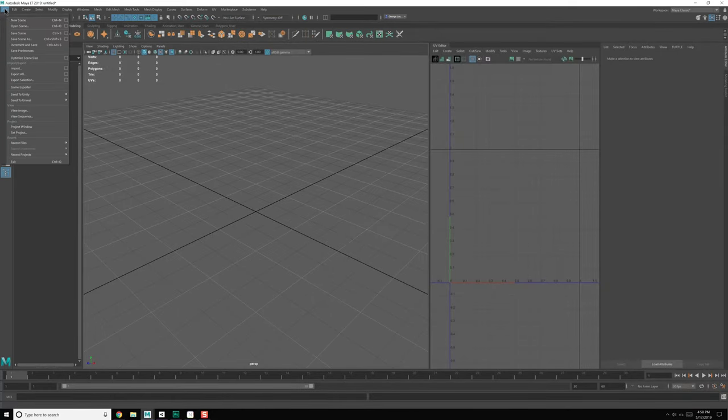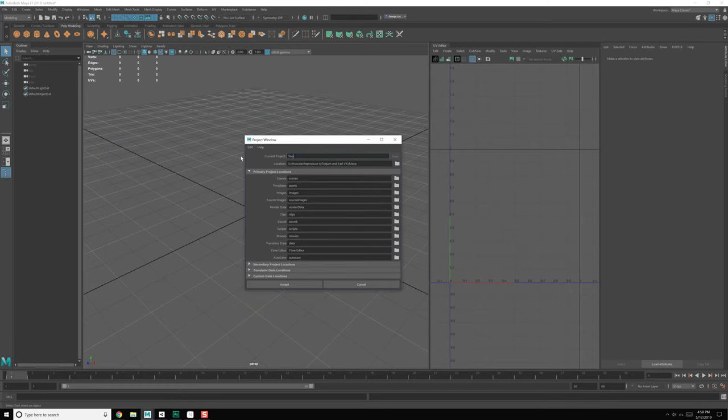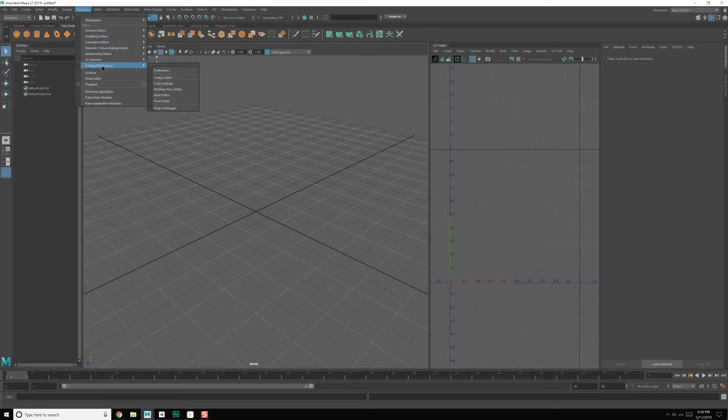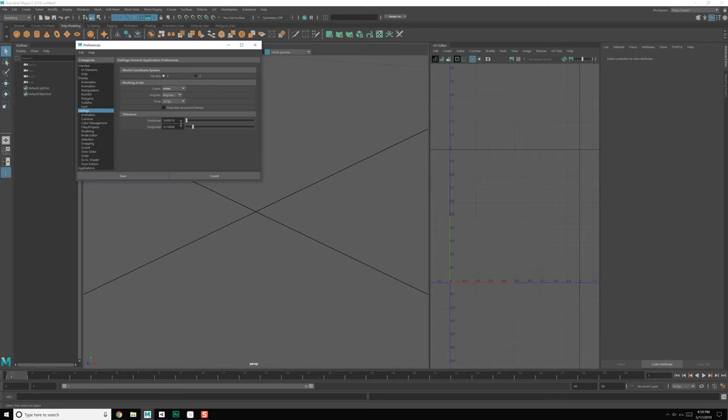For the ship piece, let's go to File, Project Window, New, Browse. Let's call it ToeJam and Earl VR — I'll create a new folder called ToeJam, and just call it Maya. Select that folder and call this ToeJam and Earl. Hit Accept. Now that's set up, let's go to Window, Preferences, and set our units to meters.